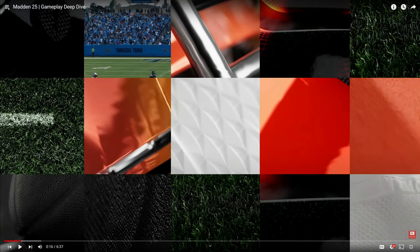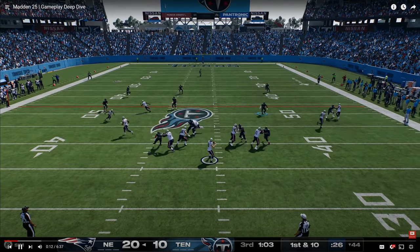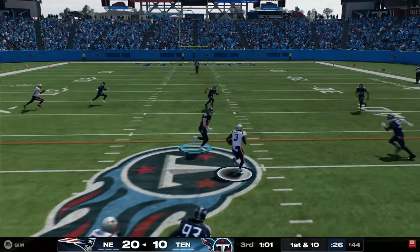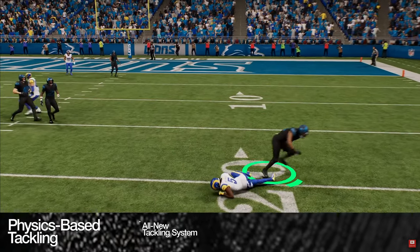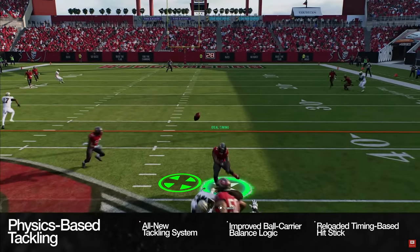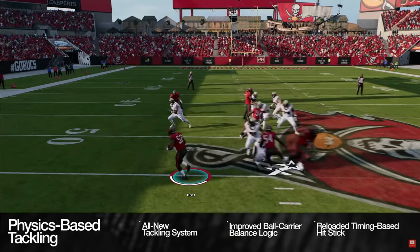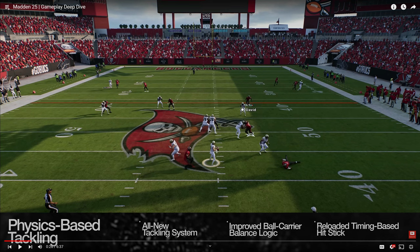Wait a minute, that looked good! Revolutionizing one-on-one tackling to give players ultimate control on the field. Gameplay in Madden 25 delivers an all-new tackling system, improved ball carrier balance logic, and a reloaded timing-based hit stick delivering increased gameplay variety and authentic physical outcomes. I'm so distraught by the graphics — they're not even talking about graphics right now, they're talking about gameplay.